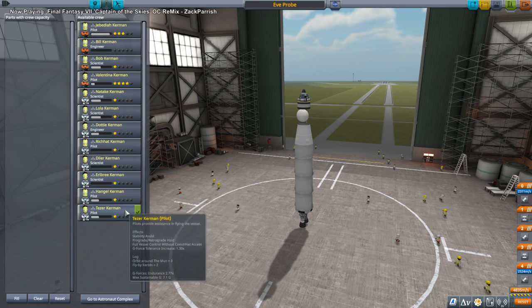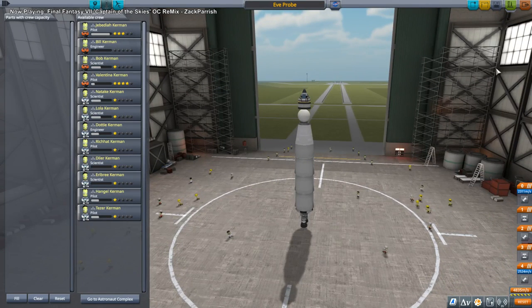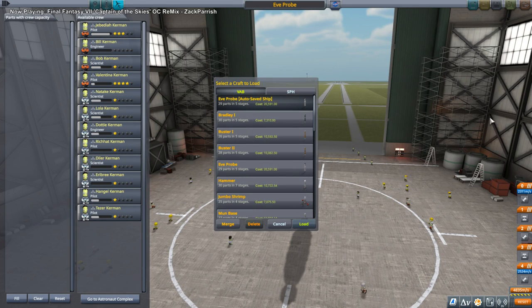We have Rich Hat, Hangle, Tezzer — I guess we can risk them. I'm not gonna risk Jeb and Val. Besides, they've been to Duna, or at least one of them, I think both. Val's already a four-star. Jeez. Time flies.